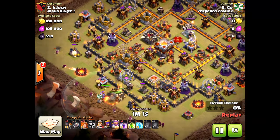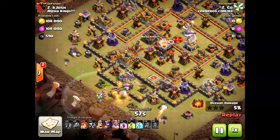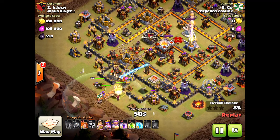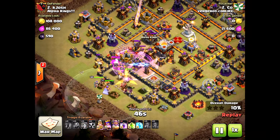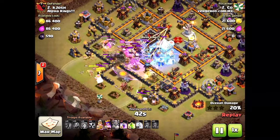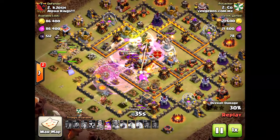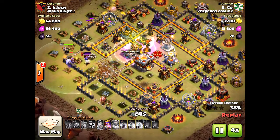The eagle artillery fired too many times before the valkyries even got to it. He's just kind of mass-dropping his troops — didn't care to funnel at all. The danger in that is the valkyries: look, they went outside, a couple of them went around the base, no funnel given at all. The freeze spell helps some obviously, but the main thing — he should have frozen that eagle artillery and the inferno tower; he could have gotten both for one.